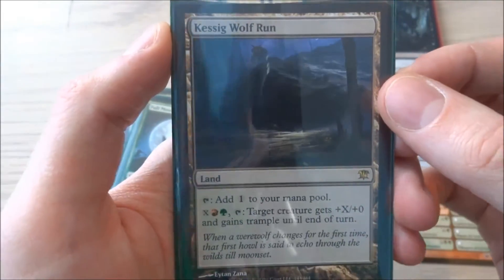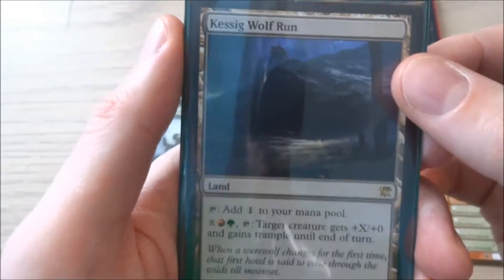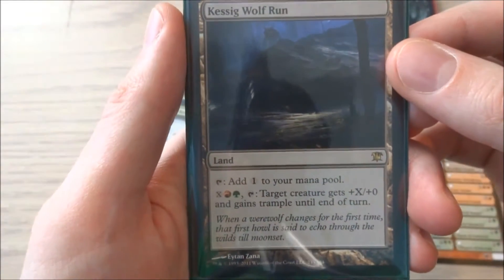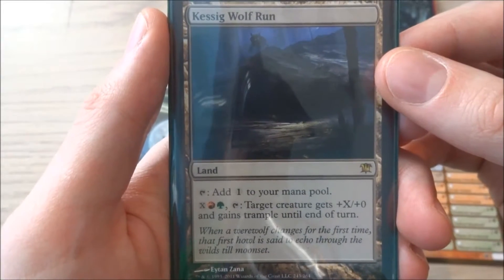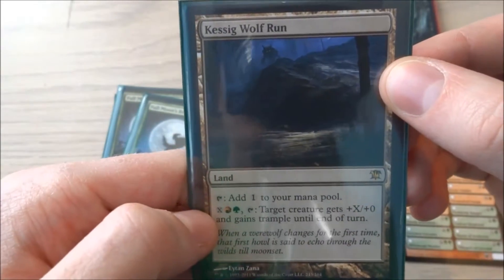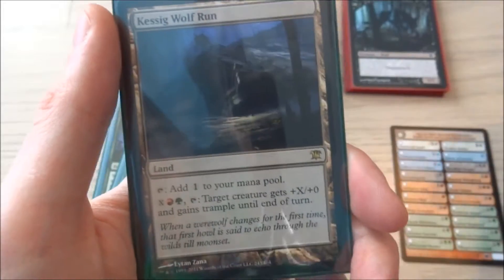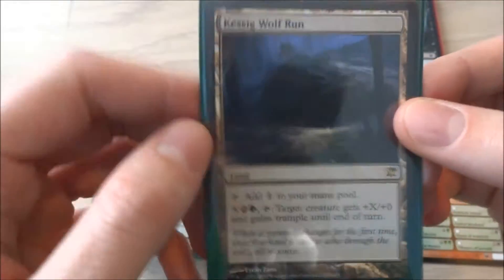I also have a Kessig Wolf Run — I actually pulled this in my Innistrad booster pack. It is a land with a wolf in the background. It adds 1 to your mana pool, and then for X, red, and green, tap: target creature gets +X/+0 and gains trample until end of turn. You can pay a whole bunch of X if you want and make a creature huge with trample. It could even be a game finisher with this card.